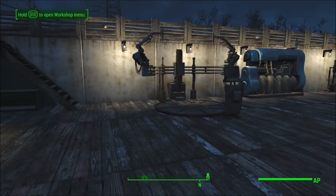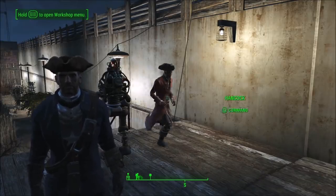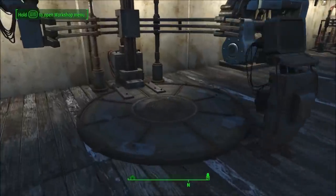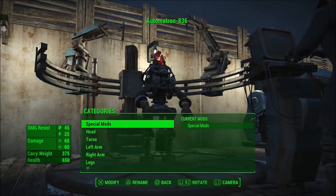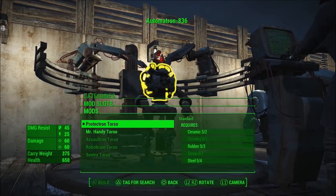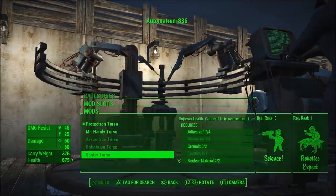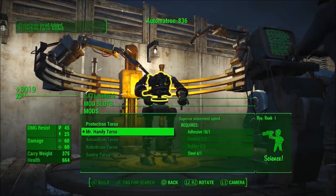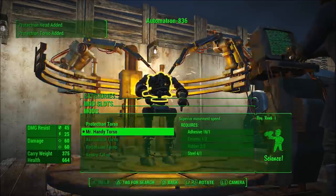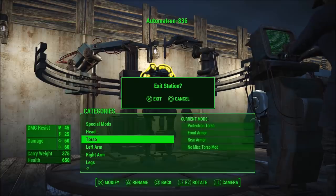For the XP glitch you're going to need the Automatron DLC to use the Automatron workbench to craft a robot. Go to the workbench, craft a new robot, scroll down to Torso, click Protectron Torso, then select the highest torso you've unlocked — whether that's Mr. Handy or Sentry. Equip it, then go back and unequip it by selecting Protectron Torso at the top. It should now be in your inventory.